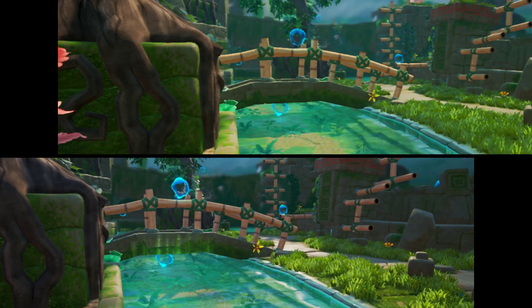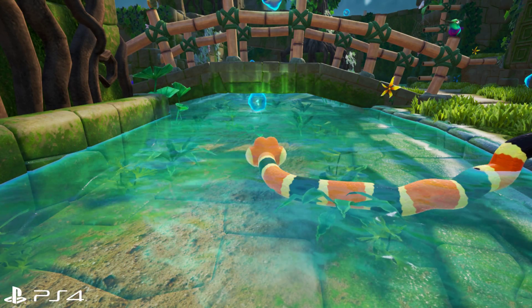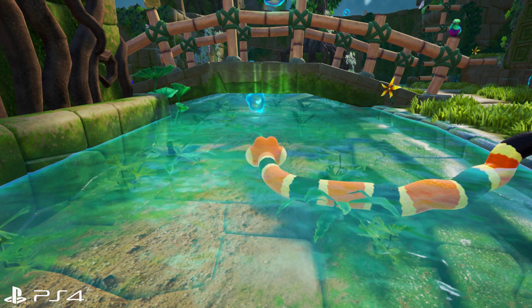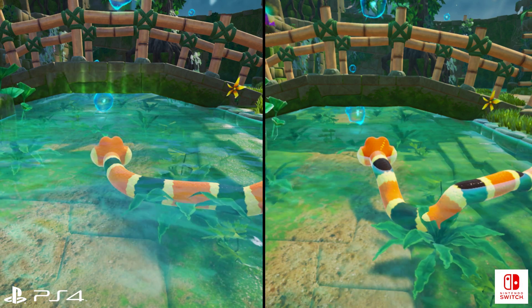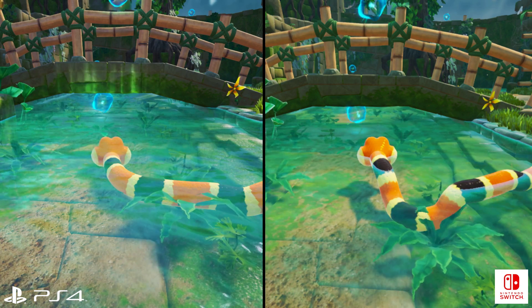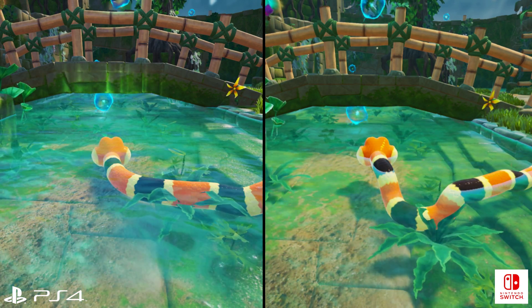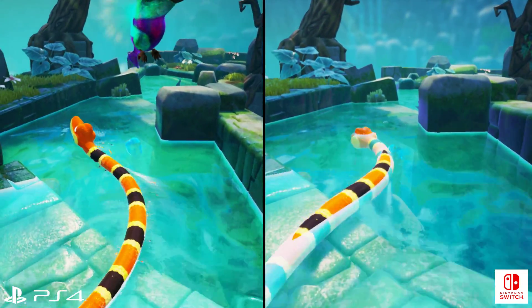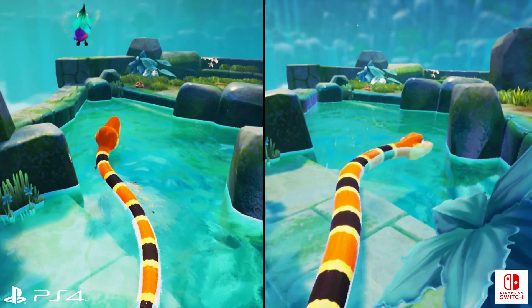There's also a variation in the way water is handled. Water caustics are present in some areas on PlayStation 4 but absent on the Switch version. It's a nice-looking effect on PS4, so it's a little disappointing to see it removed on Switch, but it's a subtle enough effect that most users wouldn't even notice its absence without a direct comparison. The water ripple shader, which appears when swimming across the surface of a pool of water, is also absent on the Switch.